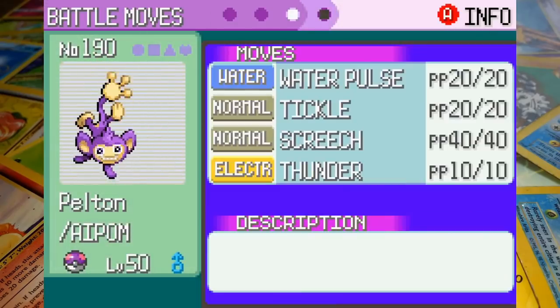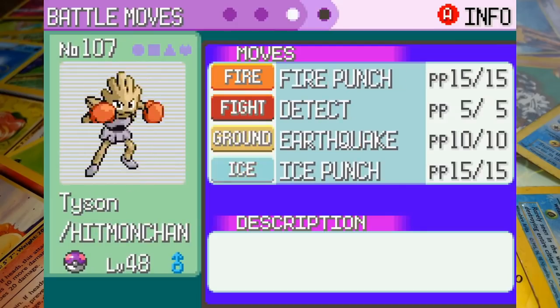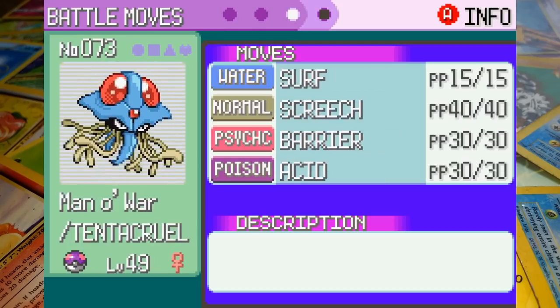Pelton the Aipom is up first at level 50 with Water Pulse, Tickle, Screech, and Thunder — that was the best we could do with TMs as Normal-type attacks aren't any use. Tyson the Hitmonchan is at level 48 equipped with Fire Punch, Detect, Earthquake, and Ice Punch. Our STAB moves are completely ineffective so we had to use up the TM for Earthquake. Manowar the Tentacruel is at level 49 with Surf, Screech, Barrier, and Acid — Screech could come in handy but mostly we're relying on Surf.